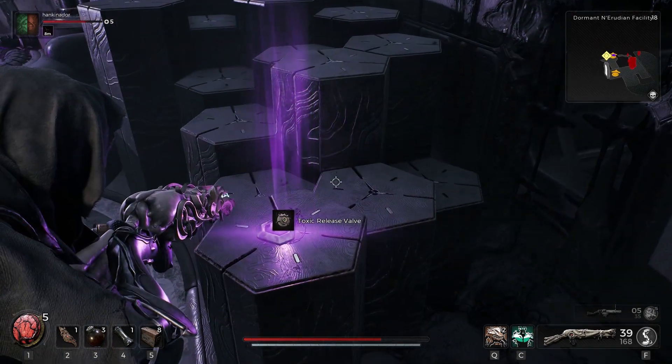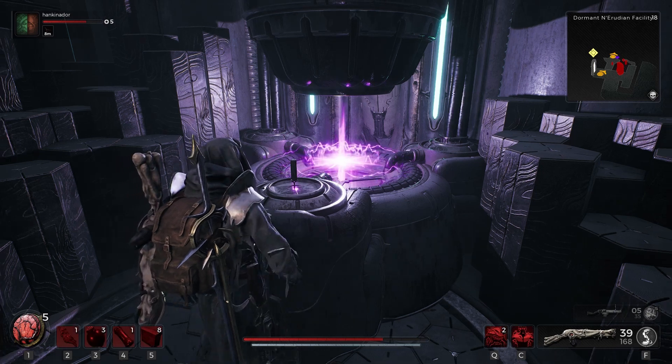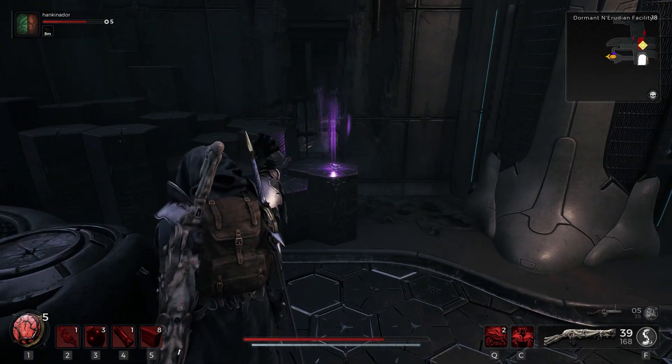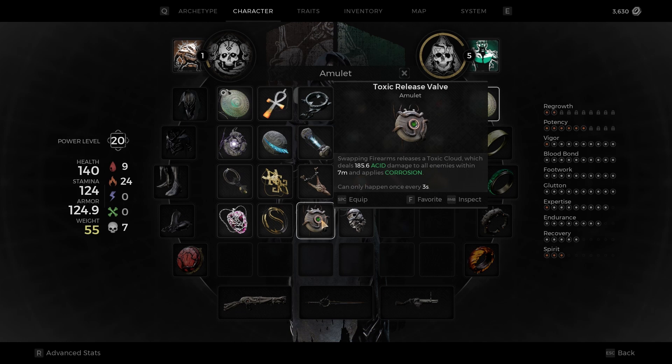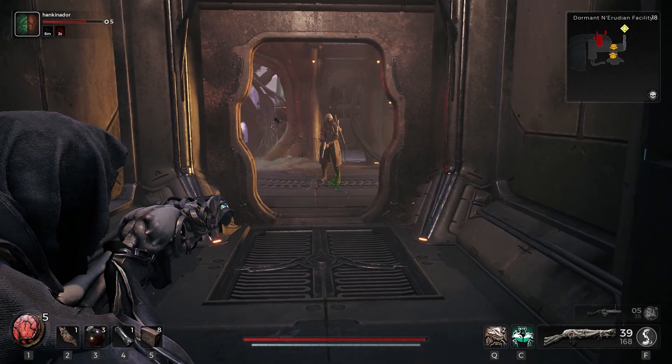We get the toxic release valve and the key — the cypher, whatever this thing is called. We picked up the toxic release valve. Swapping firearms releases a toxic cloud, which deals 185.6 acid damage, and it does that every time you swap your weapon.